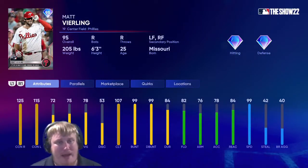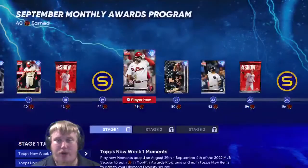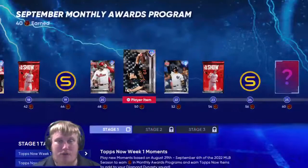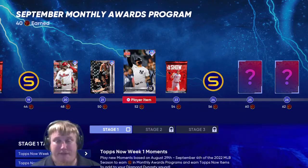Our three players that we can get this week: Matt Vierling, the center fielder for the Phillies who can also play left and right field - this is what we're going to need when we start grinding those Topps Now players, guys that can play multiple positions. Vierling gets a 95 overall card. Dean Kramer coming in as well, the right-hander getting a nice Topps Now card - Orioles 95 overall for Kramer, and he might be the pitcher we have to use as we grind Topps Now later on. And last but not least, Gleyber Torres, second baseman for the Yankees, who can also play third base and shortstop - 95 overall for Torres.